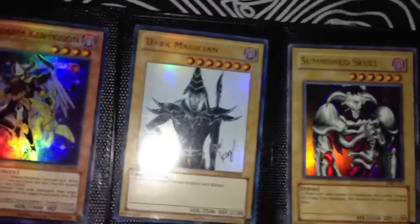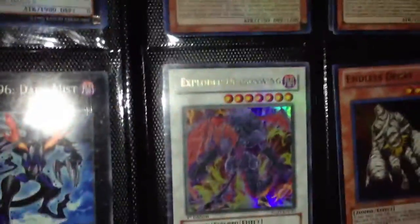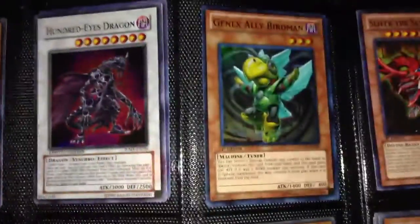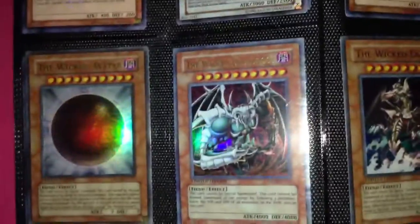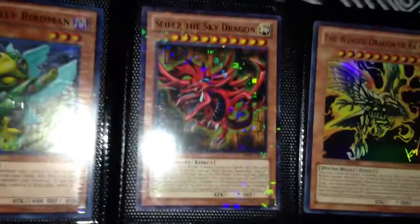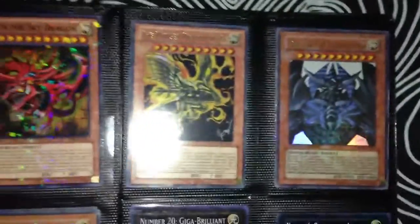There's Dark Magician, who has a six-pack. Endless Decay. There's the three evil gods — there they are.